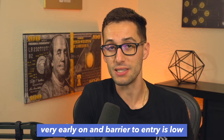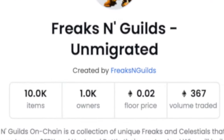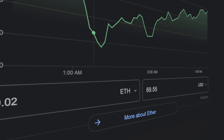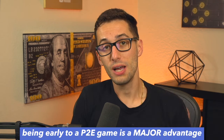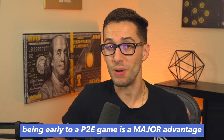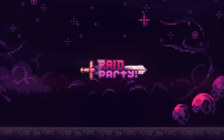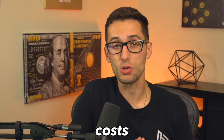Instead of earning 4,000 Freak Bucks per day, you'd be generating 8,800 per day — essentially doubling daily production long-term. Eventually battling will open up even more possibilities. The barrier to entry is low, with floor Freaks selling between 0.02 and 0.03 ETH — under $100 for most. Being early is a major advantage in the NFT space; joining games like Raid Party or Ether Orcs weeks or months after launch costs significantly more and carries higher risk for those trying to yield profit.